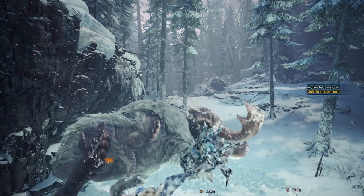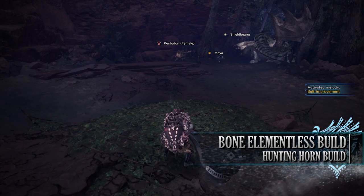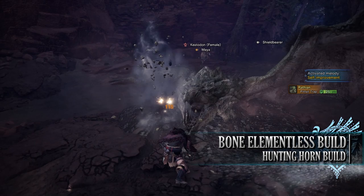The first build is the Bone Elementalist build. This build is really straightforward to use, easy to craft, and does decent damage. It's also using one of the basic horns that comes with some of the best songs attached to it.